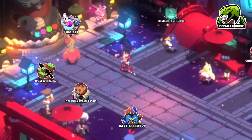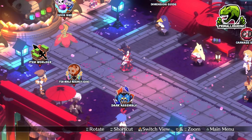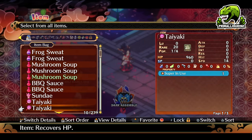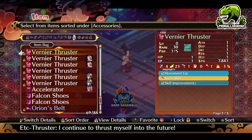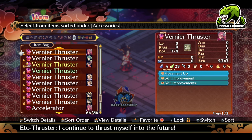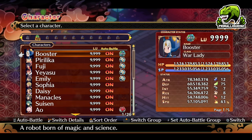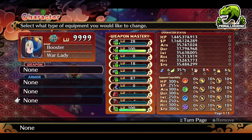You are not going to need any super high stats or any specific equipment or anything like that. All you are going to need is Vernier Thrusters, which is really easy to get from the gotcha from the hospital rewards. And that's it. All you need is movement for this stage, basically. Any other equipment is completely pointless. And to show that off, I'm even going to go ahead and just remove all of my equipment right now.